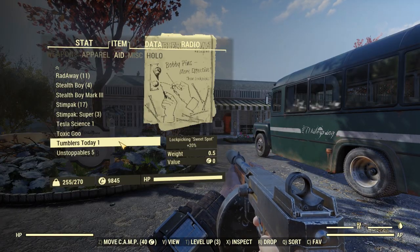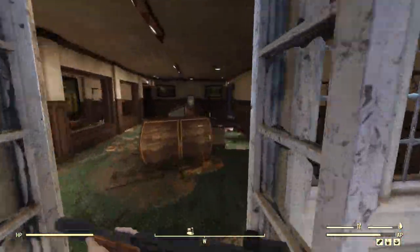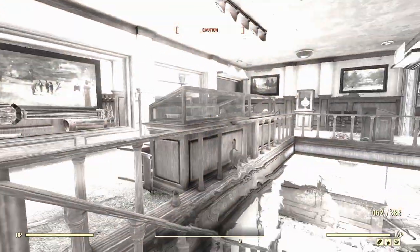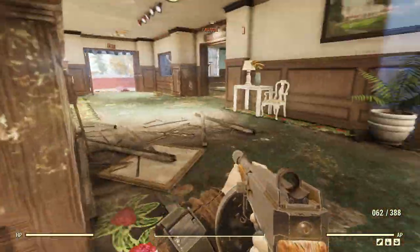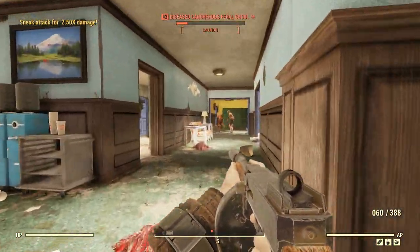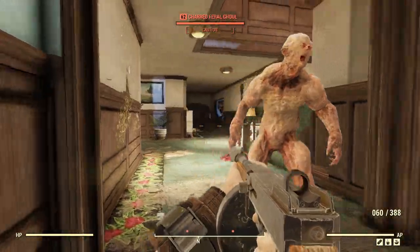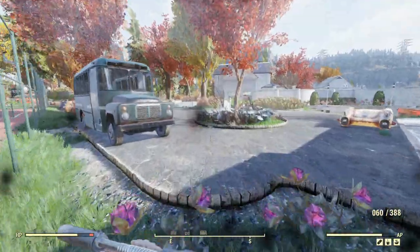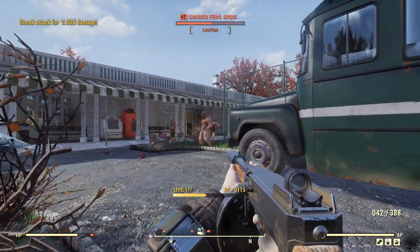We're going to be taking on the ghouls now. I'll eat one of those magazines to give me a little edge since it is daylight. Looks like there's rad roaches attacking ghouls — that's a really bad decision, they're going to get killed very easily. What I'm going to do is wait until the rad roaches are dead so I can hit these guys efficiently with sneak attack criticals. It looks like we're going to have a bunch of ghouls running at me — I didn't approach this situation the best I could, but we're going to try to get ourselves out of it.